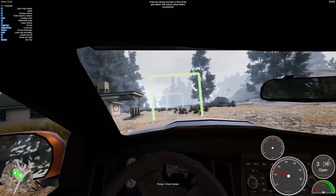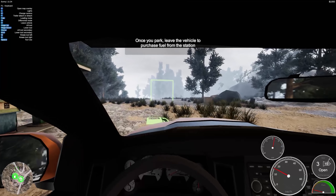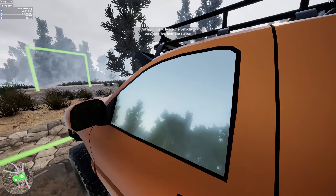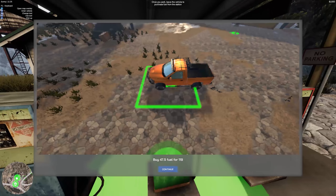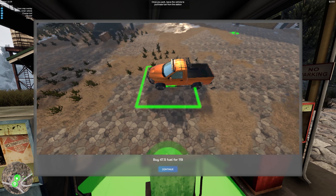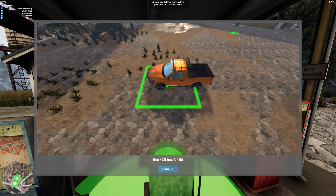We got the first person camera as well. So we need to park right here. This is the same button to get out. So we got to fill her up — buy 47.5 fuel for 119. There's no specifics on the currency or the amounts here. It's just 47 of fuel and it costs 119. That's it. Okay, I guess we're full now.